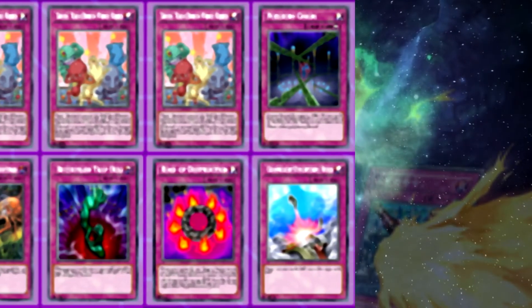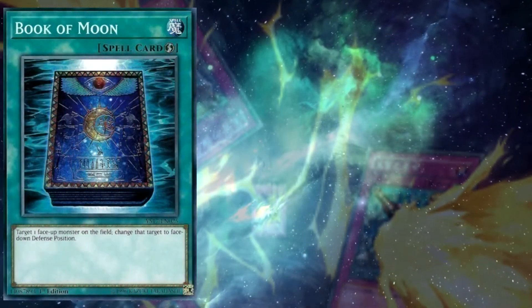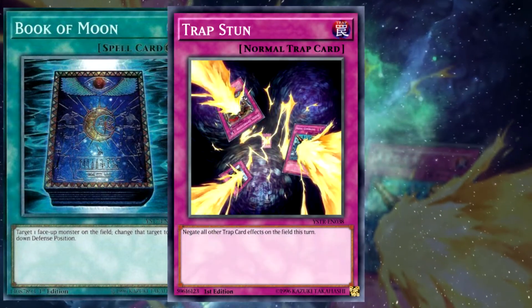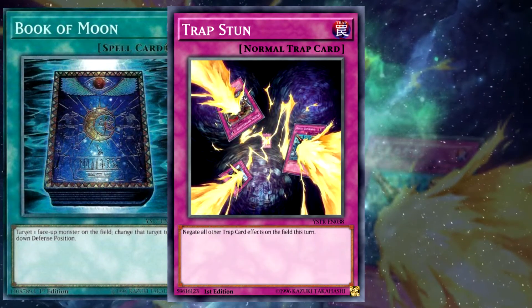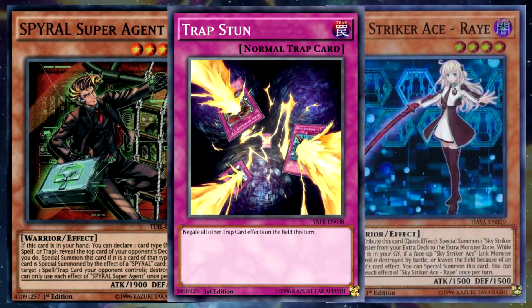It naturally pairs well with non-trap-based disruption, like your own quick play spells and hand traps. I think this card is really underrated at the moment, and has a place in a lot of powerful decks like Spiral, Sky Striker variants, Medalche and Orkust.